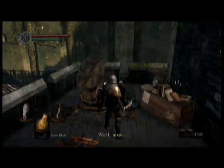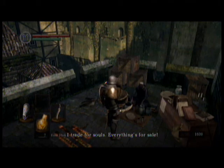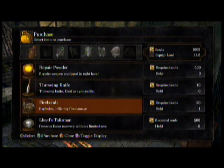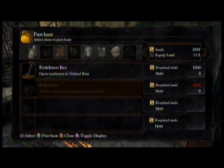Here's why I saved all these souls. This merchant sells you some pretty neat stuff: firebombs, and the residence key — which if you didn't have the master key, you would have to buy to progress. But you don't need to buy it if you have the master key as a thief, and you should have chosen the master key as your gift if you're not a thief. He also sells a repair box, but there's a guy much later on who sells it for cheaper, so I'm going to hold off on that.